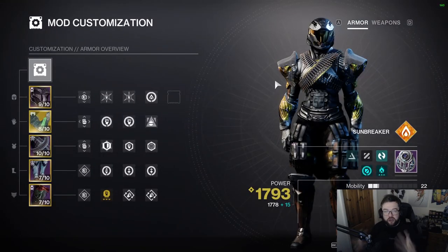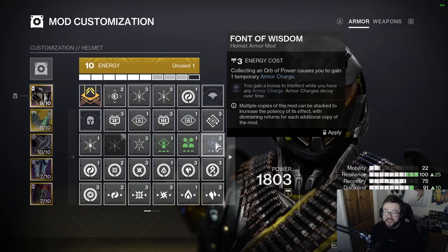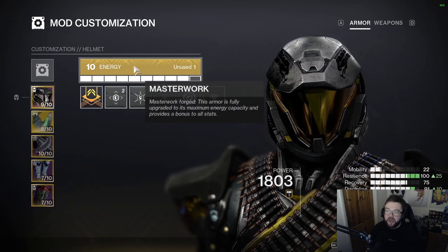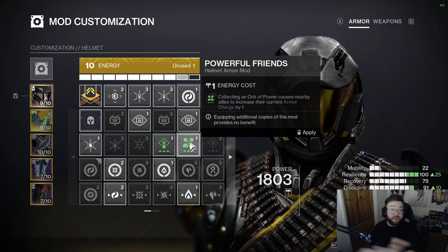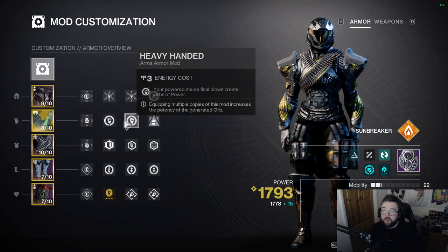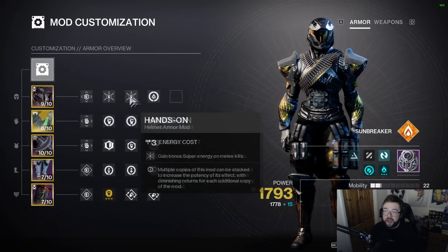For mods: on the helmet I'm running Hands-On — I'm getting melee kills so I get bonus super energy on melee kills. I also have room for Orb of Power generation mods. If playing with friends, run Powerful Friends to give them armor charges when you pick up orbs. On the arms, melee final blows create Orbs of Power, and picking up Orbs of Power generates super energy. More super energy from melee and orbs keeps the loop going.